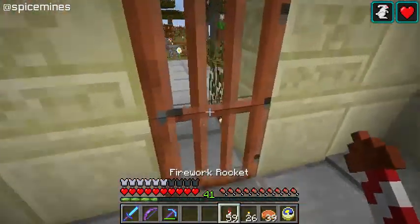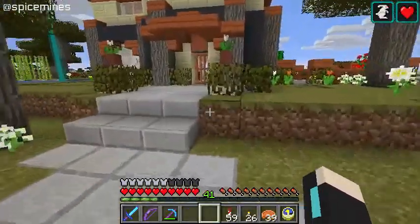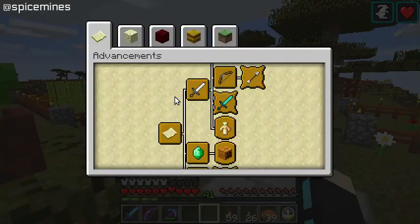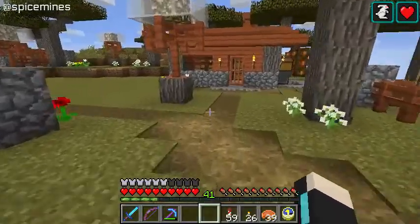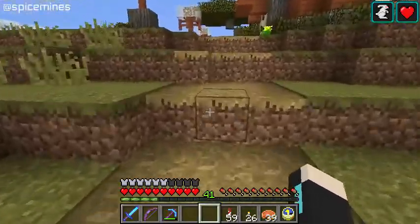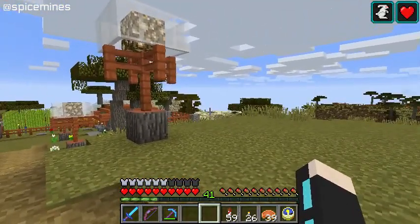Let's fly over to the village. Oh, before I do that, let me make a comment on the last remaining husbandry advancement. I've got 35 out of 36 complete. The one thing I need is an enchanted golden apple. Now that's a treasure item, which means you've got to find it in a treasure chest. Dungeons are the most notable place to find those, but you can also find them in mesas in the abandoned mineshafts.